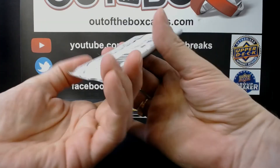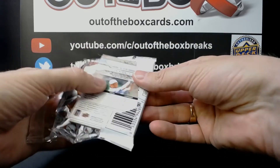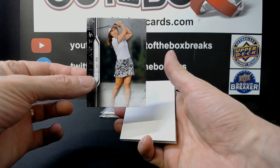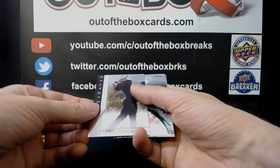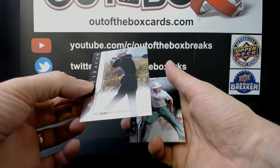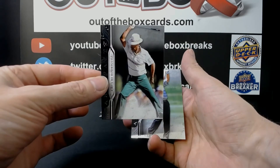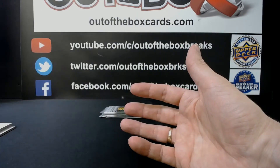Darcy 44 with pack number two. We have Sue O, a Norman Young rookie out of 999, Chi Chi Rodriguez, and Jack Nicklaus. There you go Darcy.